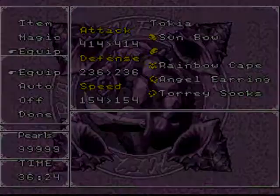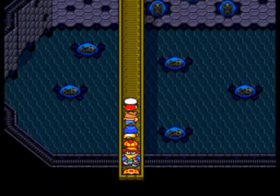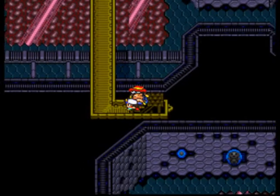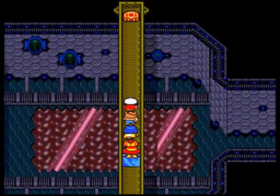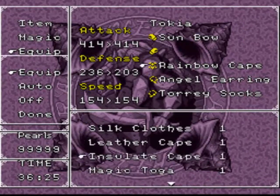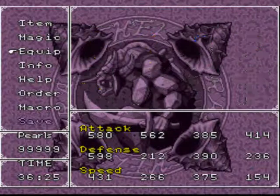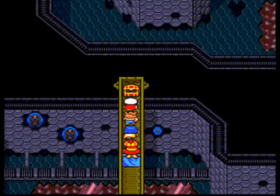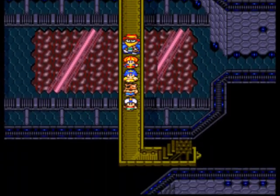Her attack goes from 410 up to 440. Seriously? Her ultimate weapon gives her only four more attack power? That's ridiculous — kind of crappy, really a slap in the face. But Tokia's good enough; her magic is insane, so I'm not too worried. We also found the fancy cape, but Tokia can't equip it. It doesn't matter though since I'm going to be using everybody for the final boss, so it's nice to have all this treasure.